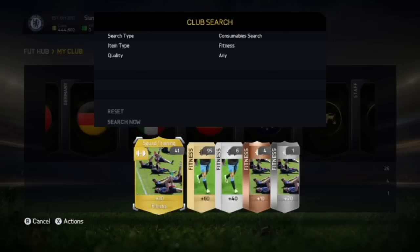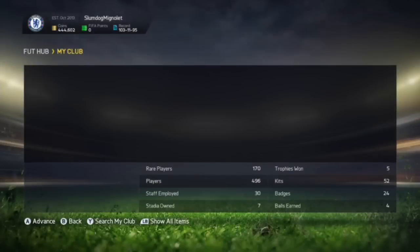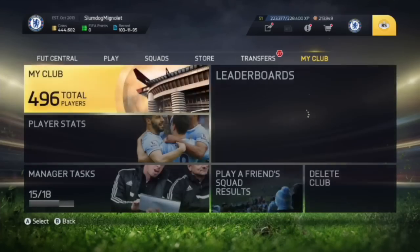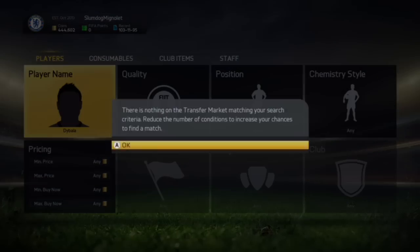You can sell all these and open as many packs as you want with the profit you've made. I know quite a few people have like 600 squad fitness cards, 800 player fitness cards, about a million contracts — if you just sell them and wait for an hour until they've all sold, you can literally make so much coins.